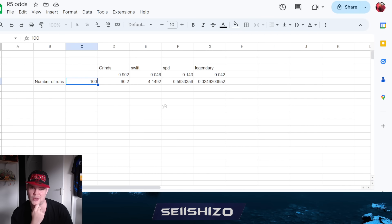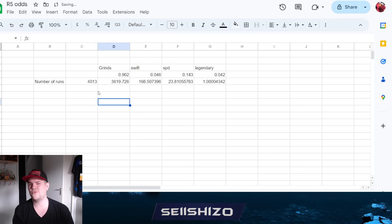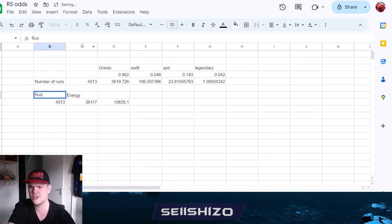So how many runs do you actually need on average to get one? You need about 4,013 runs to get on average one legendary swift speed grind - with 23 different rune types in the pool. That's 9 energy per run, so 36,000 energy total, which translates to roughly 10,000 to 11,000 crystals for just that one legendary swift grind. And then it might roll a 4, and you have to do it all over again.